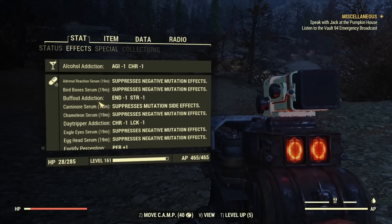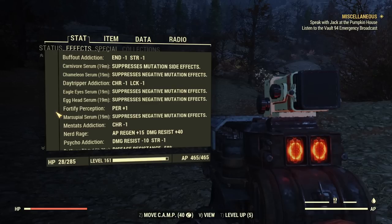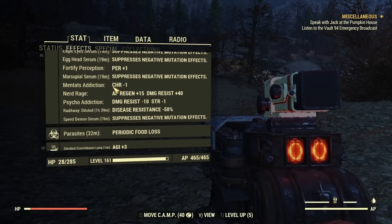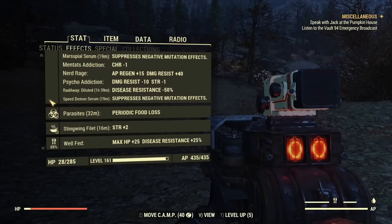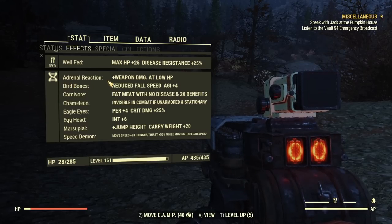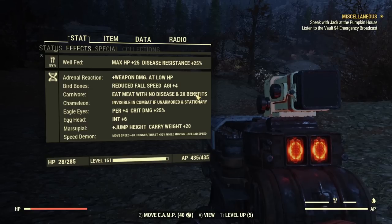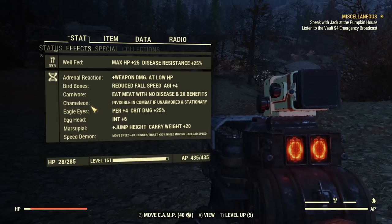Now my mutations — at this moment still suppressed because I replaced one mutation, meaning I used all the serums again. I'm addicted to five things to use the Junkies for full potential, and those addictions don't really bother me too much. Mutations are as follows: Adrenaline Reaction to give plus 50% damage when below 20% health. Bird Bones for extra agility for sneaking, and I can jump from much higher without taking damage. Carnivore for double benefits from meat — I just prefer this so I can eat raw meat without spending time cooking. Chameleon has no side effects, so why not?